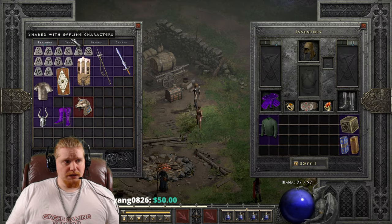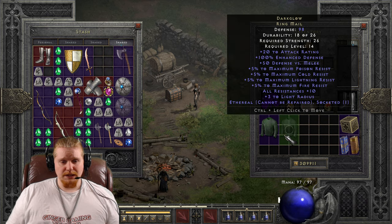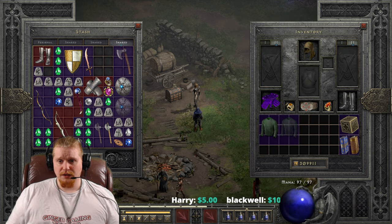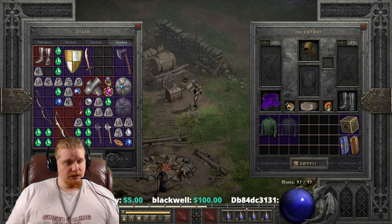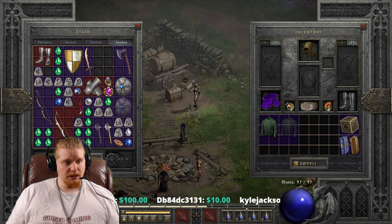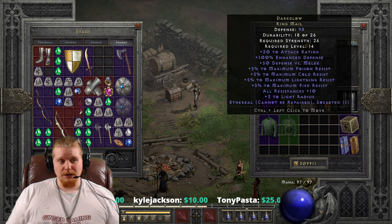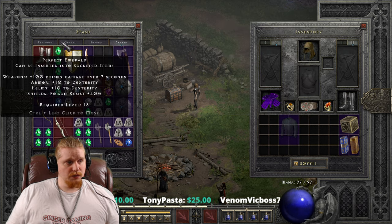You can also find Dark Glow Ringmail in its ethereal form. Unfortunately, the defense is not calculated properly on the tooltip, but let me run the calculations. The base defense of the Ringmail is basically about 47. So 47, plus the 50% ethereal bonus, and then plus the 85% enhanced defense, which would give us a total of 130 defense for the ethereal version. Of course, you can upgrade this to get yourself some more defense, and we're going to do that right now. We're going to need a Shael Rune, a Tal Rune, and a Perfect Diamond.